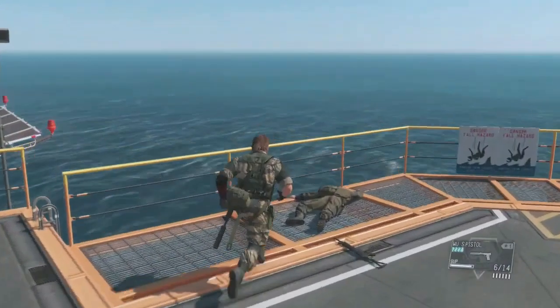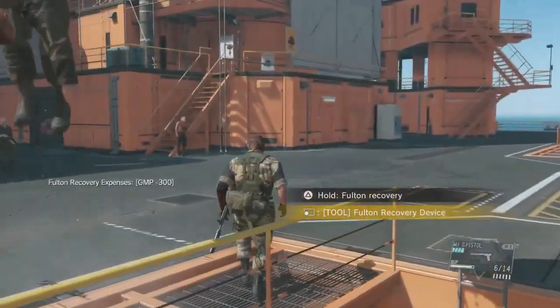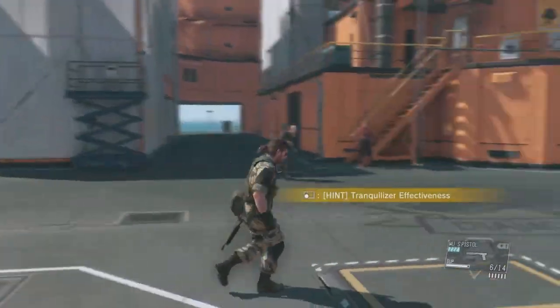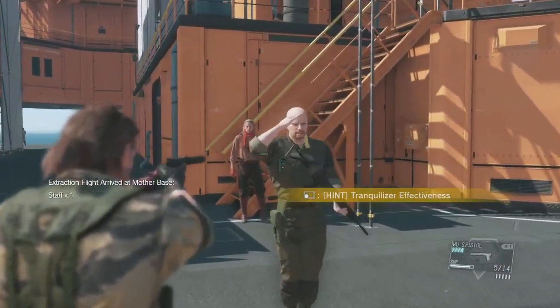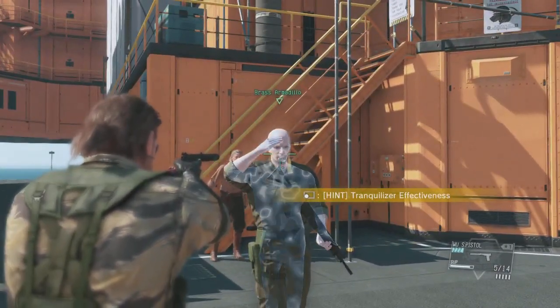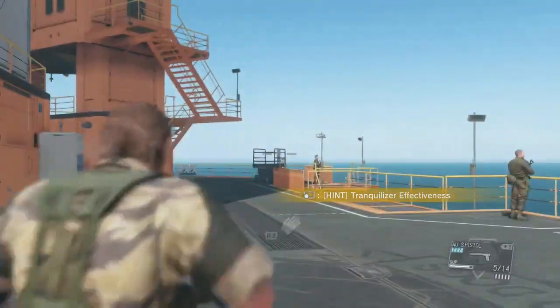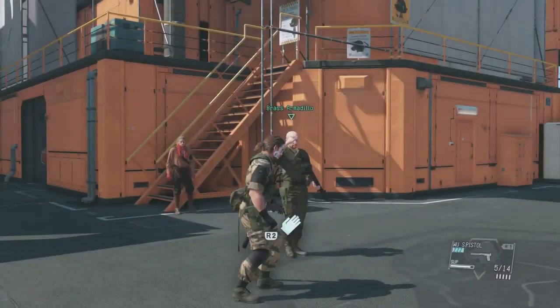Go on, test it out on the staff here — anyone you want. First, put them to sleep. You have a tranquilizer gun. Extraction complete. You can only Fulton and recover someone if they're not resisting you. No dead bodies either — they don't make great recruits. The staff member you just extracted will be assigned to the team best suited to his abilities.